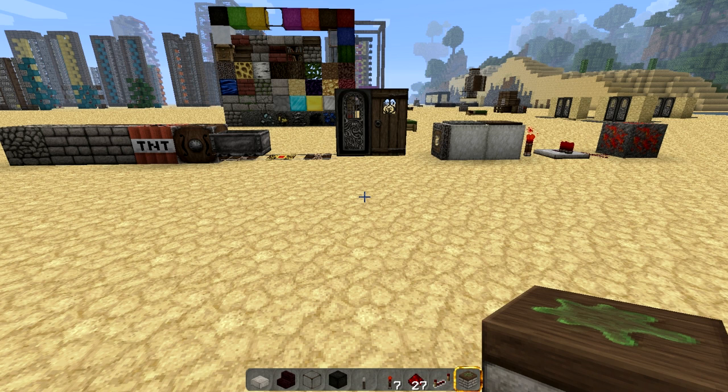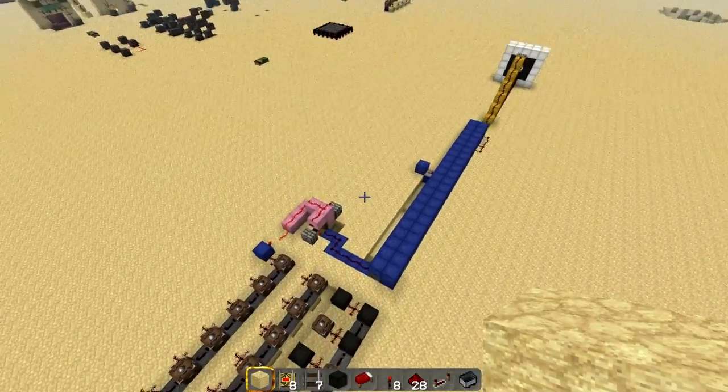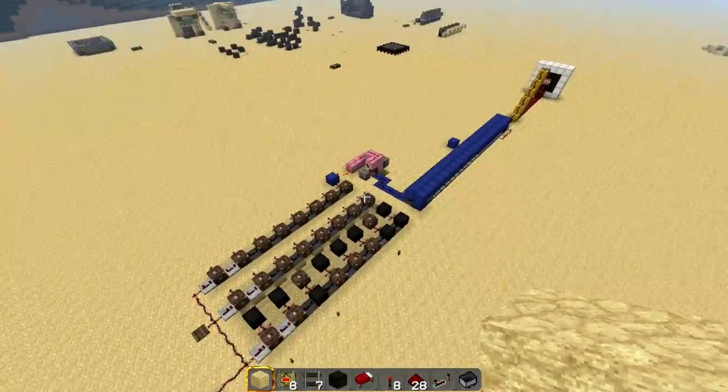Because redstone dust and wire is pretty much the basis for most redstone contraptions, it was difficult to design a mechanism that was specifically just redstone and still unique. So instead I decided to implement a few things that redstone is good for using some of the designs and tips I showed you. Let's go ahead and head over there — we're about to test this thing out.